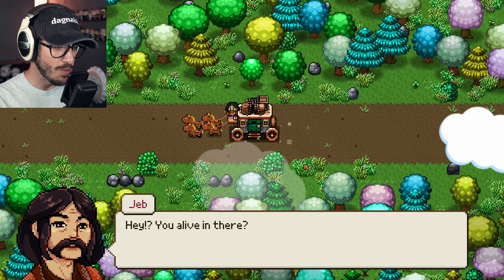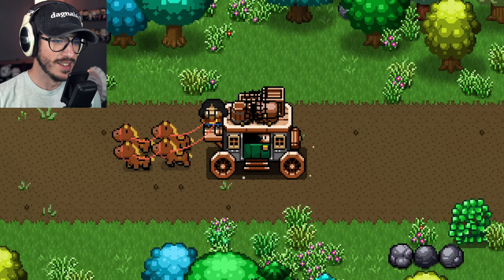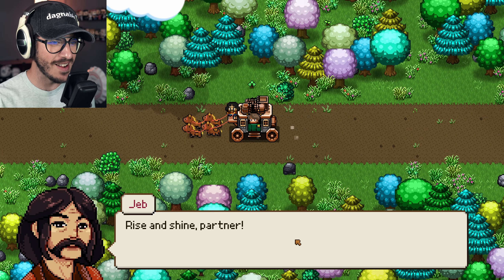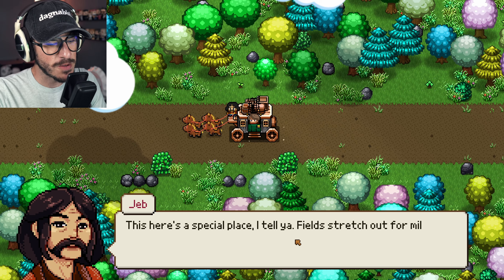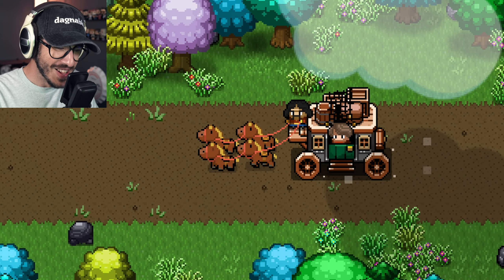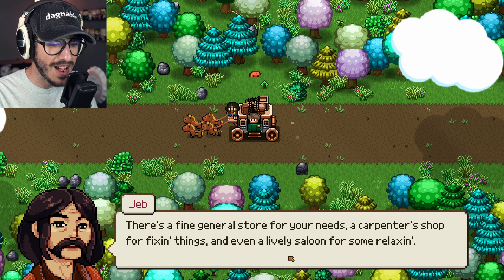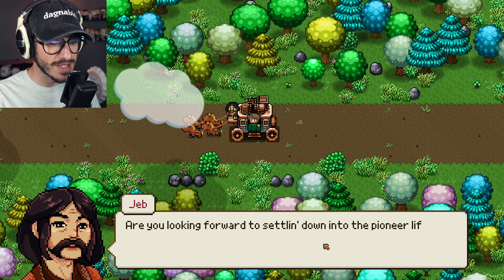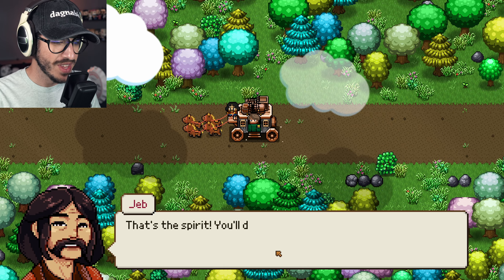Jeb wants to talk to me. 'Hey, you live in there? You've been sleeping almost the whole way!' 'Yeah, picking my head out — I'm alive!' 'Rise and shine, partner, we're almost there! Freedom awaits. This here's a special place, I tell you. Fields stretch out for miles — would you look at the little horses! There's a fine general store for your needs, a carpenter shop for fixing things, and even a lively saloon for some relaxing.'